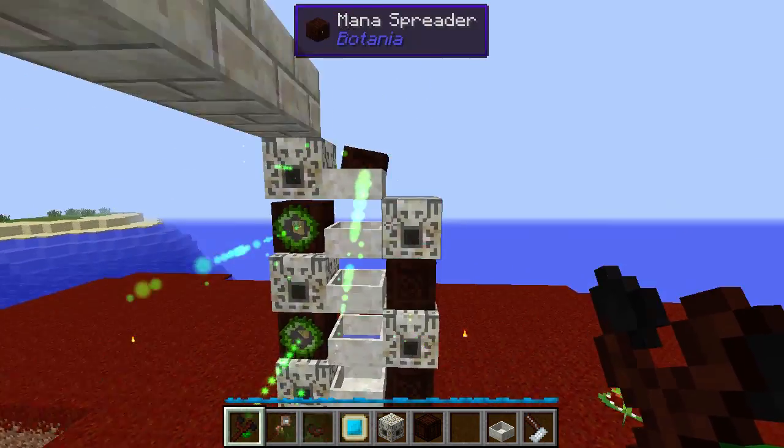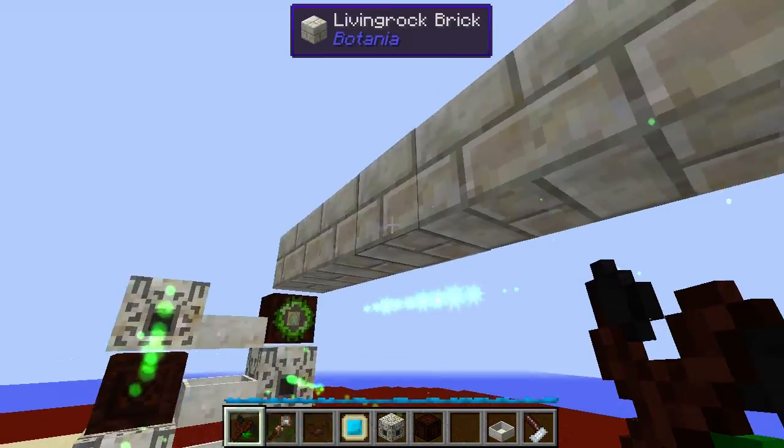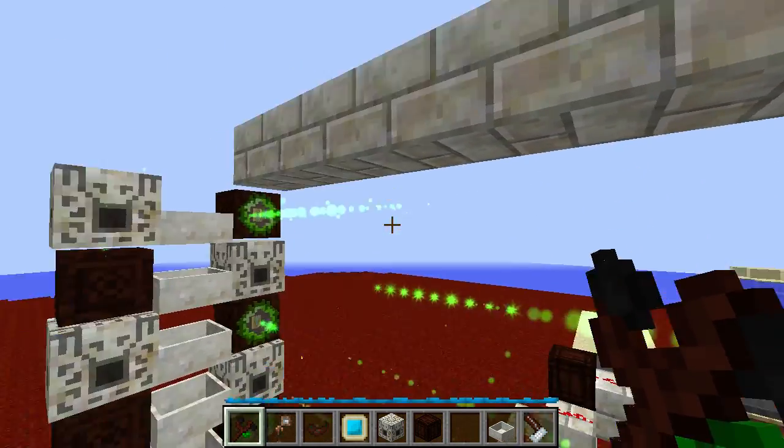Remember, these mana pools are pointed directly upwards. Now the other side — and for reference, this is seven blocks up: one, two, three, four, five, six, seven. That's the seventh block.